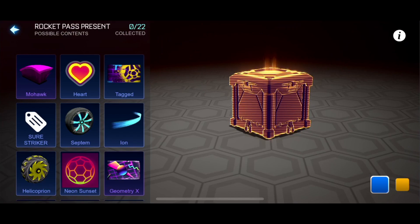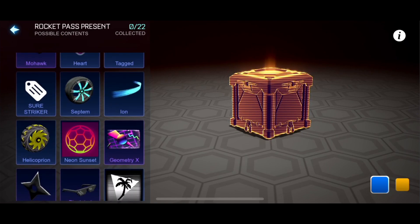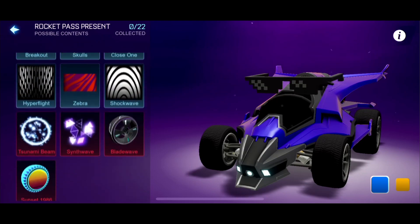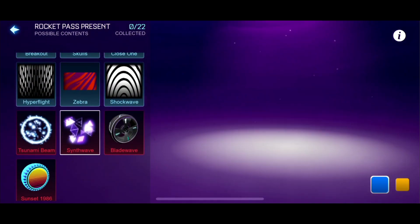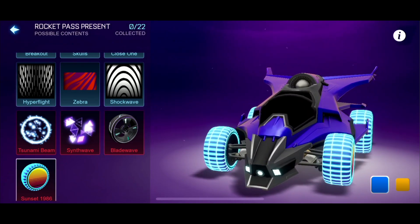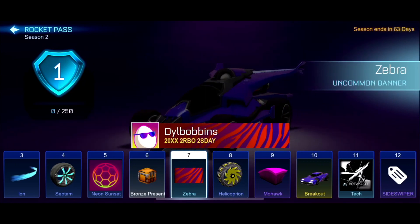We've got a Bronze Present, and it now shows you what you can possibly get — this is a really nice update. We can get Shuriken, Pixelated Shades, all sorts. Tsunami Beam can be in here, Synth Wave. So the Bronze Present — there's no black market item in there. When we get later to the Gold and Silver presents, we might find some really awesome items.